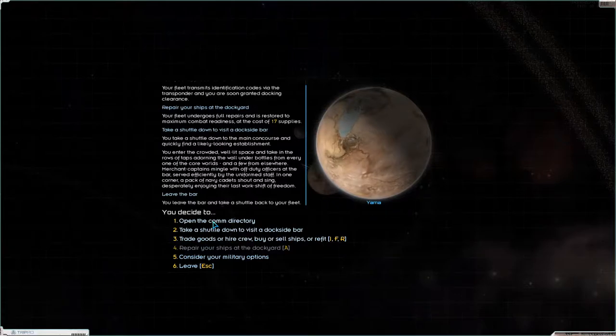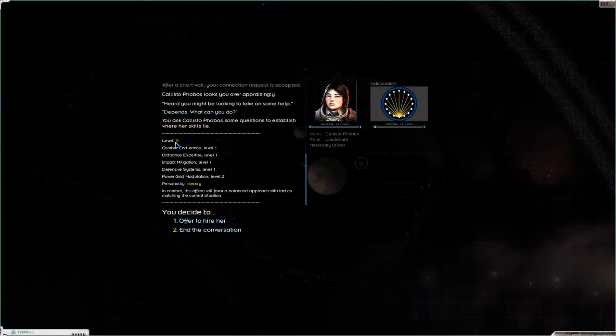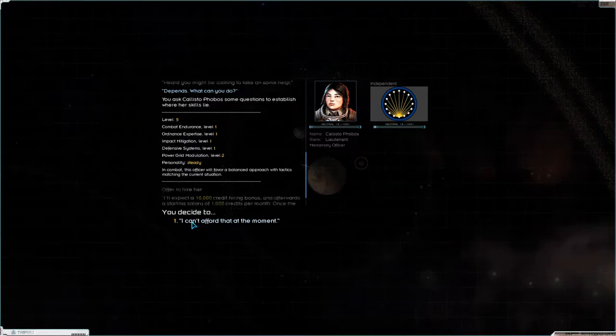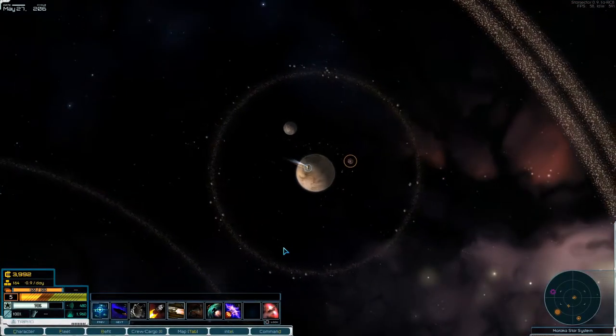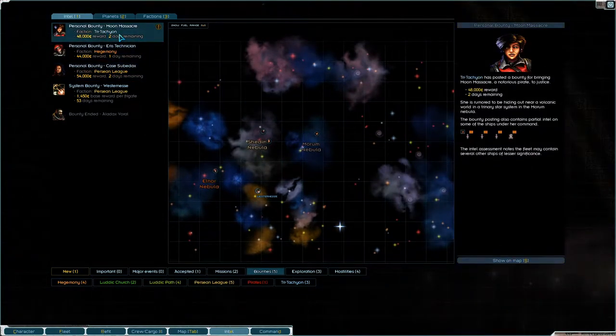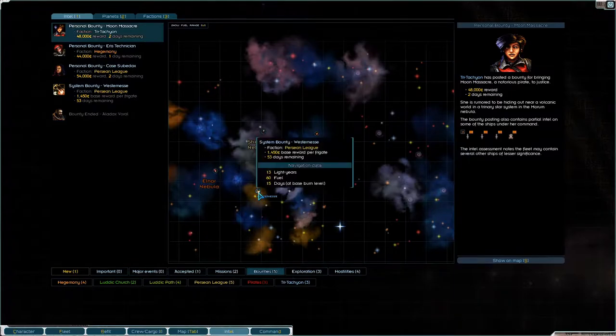Let's take a shuttle down to the bar and see. There's a mercenary officer - I would love to hire you, but I don't think we can. We can't afford that at the moment, that's a shame. There are two days remaining, one day remaining - we won't be able to do that.